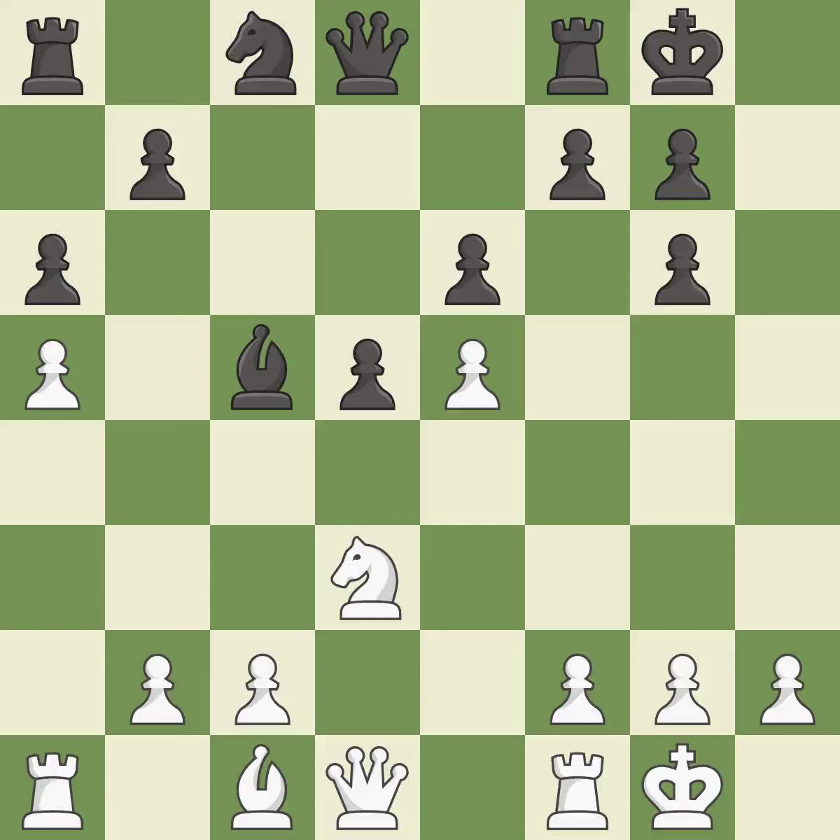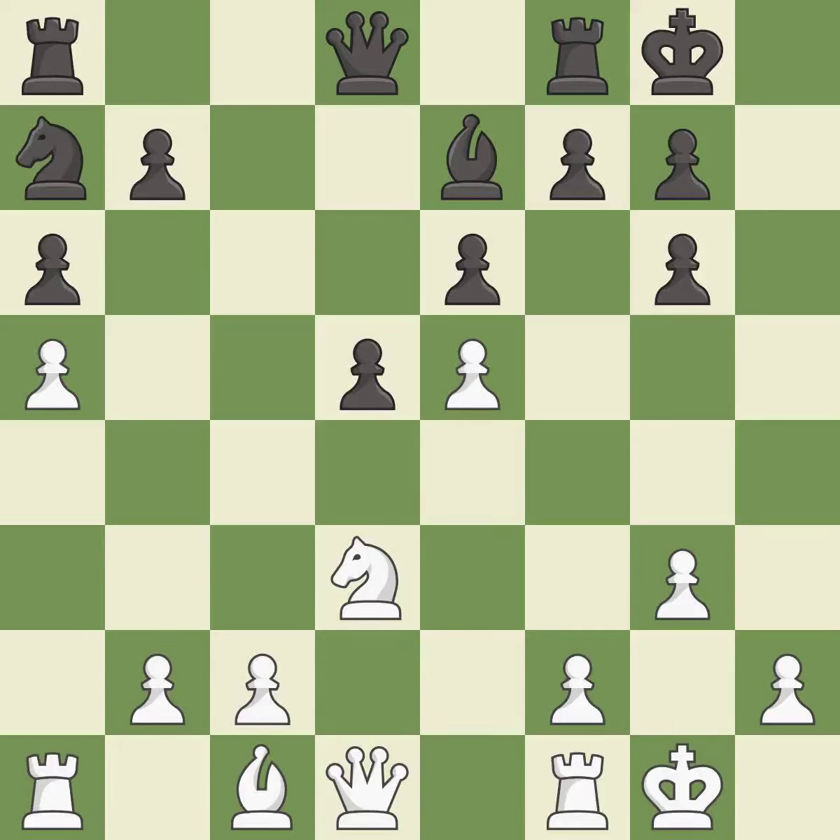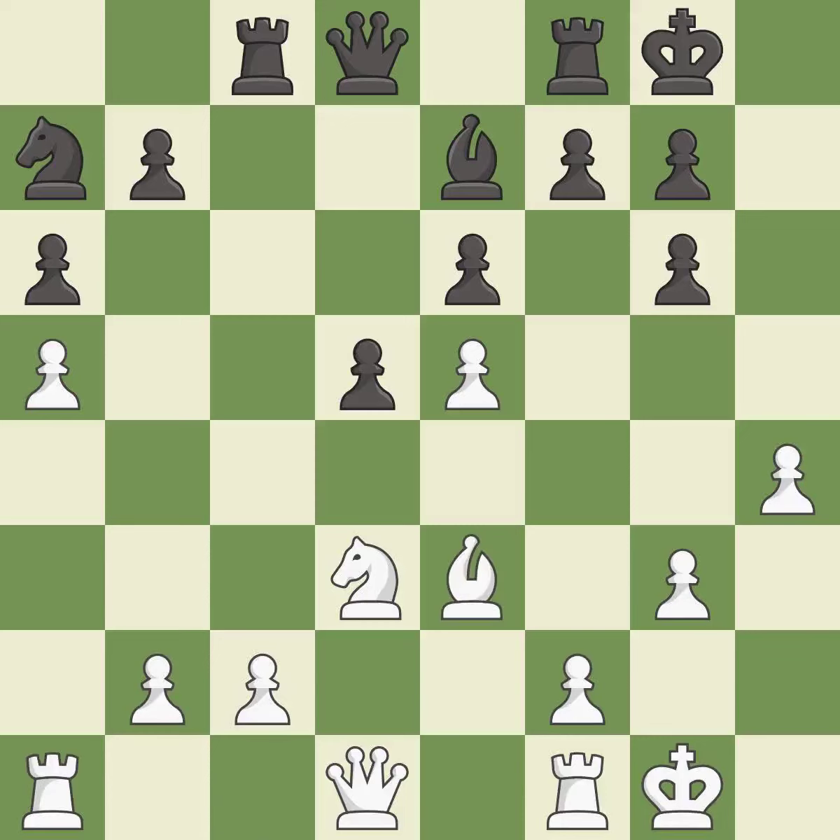This wins a tempo by threatening a bishop and forcing it to move away. It is good. This move puts the bishop on a safer square — it is good. Right on target, it is best. This is the strongest option — it is best. That's what I would have recommended. It is best. This activates a rook by developing it off of its starting square — it is best.